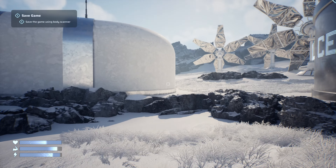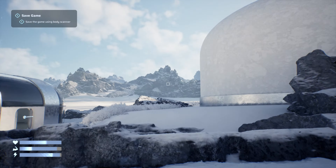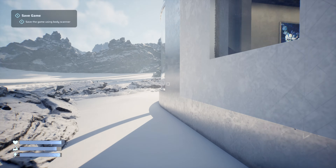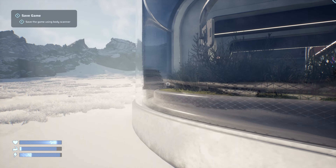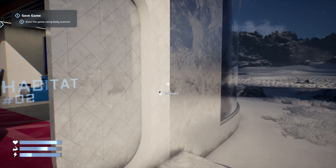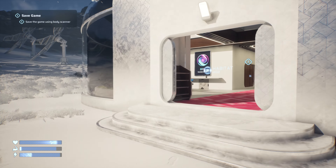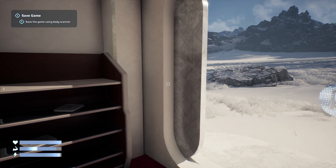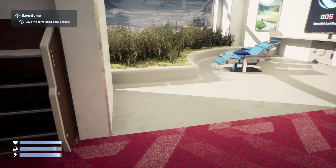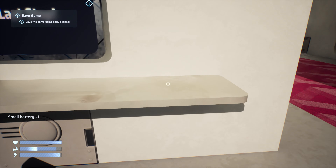We didn't go in this building — let's have a look. There are what look like solar panels. This is Habitat 2. I like the sci-fi vibe so far. It's kind of mixing Frigid and The Long Dark but with a sci-fi thing, just because of the snow. I think snow survival has been quite popular because of the harsh elements to deal with.